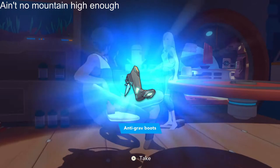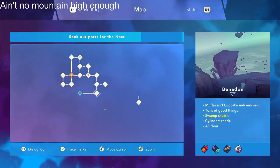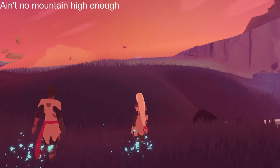Once you get back to your ship you'll be able to upgrade your boots to let you fly higher. Once you've got the upgrade, make your way to the islet Benedon. Here you'll find a flow thread that takes you way up to the top of the mountain — look for it just above the waterfall near some apple-dos and boba nuts. Follow it and watch the trophy pop.